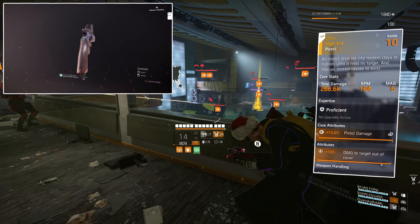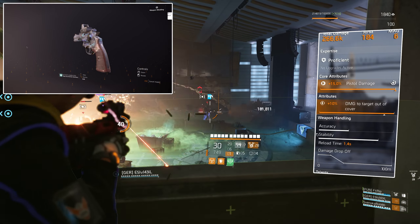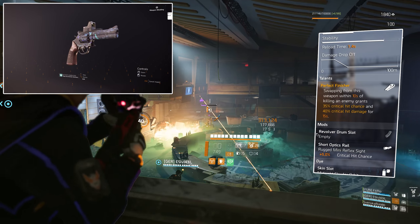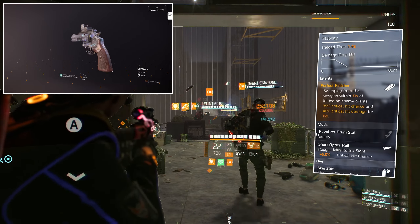The sidearm we're using is the Orbit named pistol. Core attributes: 15% pistol damage, 10% damage to targets out of cover. The talent is Perfect Finisher: swapping from this weapon within 10 seconds of killing an enemy grants 35% crit chance and 40% crit damage for 15 seconds.